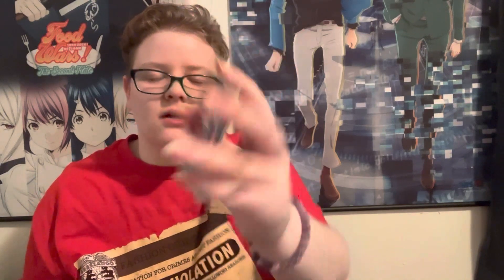Our first holo in the set — this is just a rare. And then we have another special card behind it. We have Nami, who is a super rare. I don't have any super rares, so we got two leader cards and a super rare. So we go on the back of the box here — it tells you your breakdown of everything.